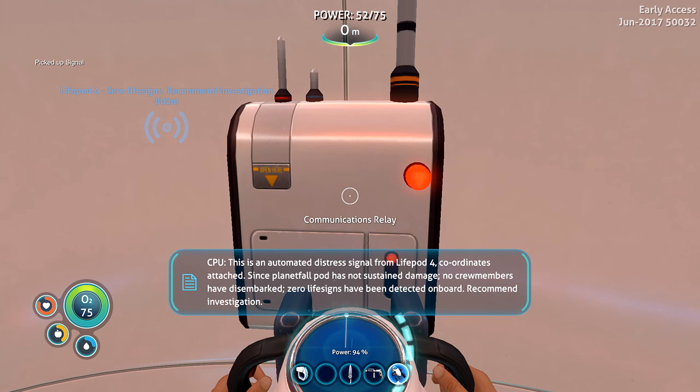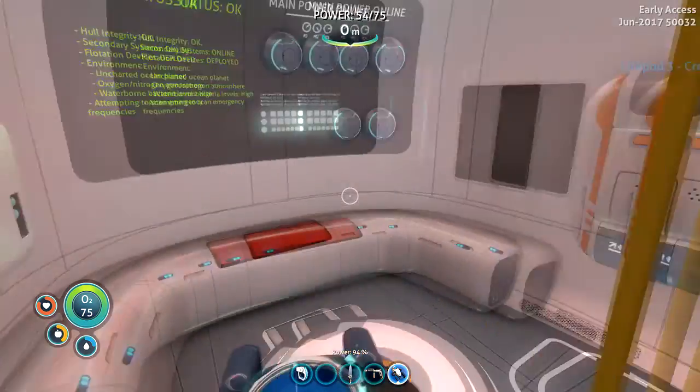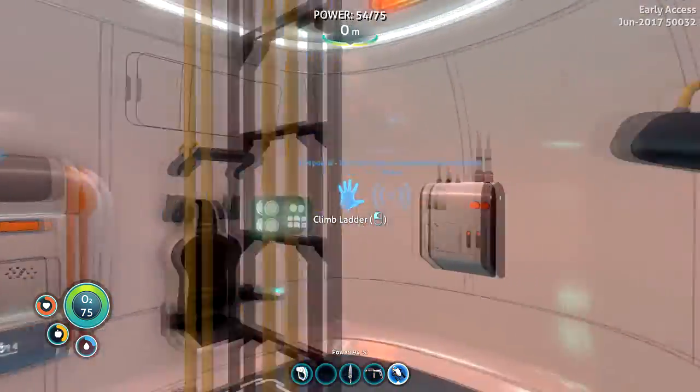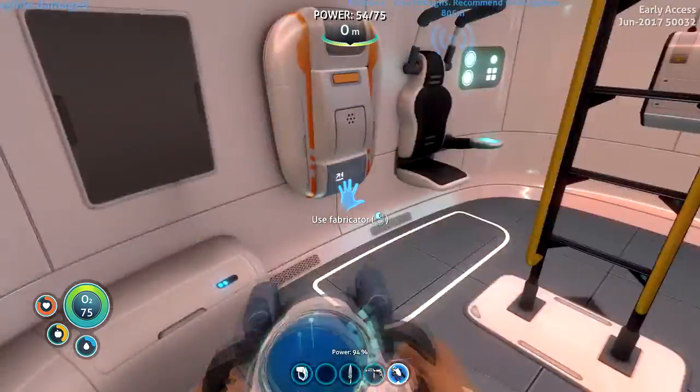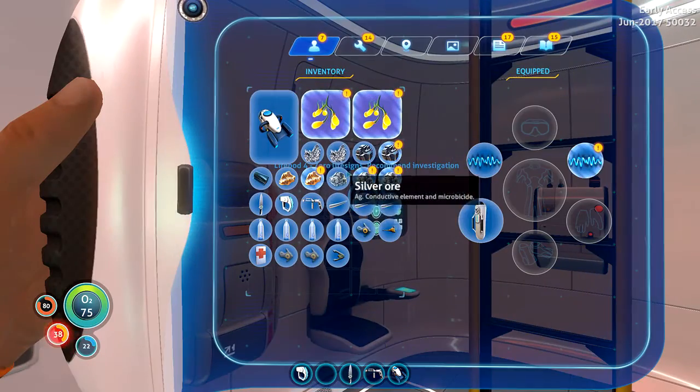This is an automated distress signal from Lifepod 4. Coordinates attached. Since Planet Fall, the pod has not sustained damage. No crew members have disembarked. Zero life signs have been detected on board. Recommend investigation. Well, I guess we gotta go to Lifepod 4 now. Oh - we got the Seaglide, shouldn't take us any time at all.